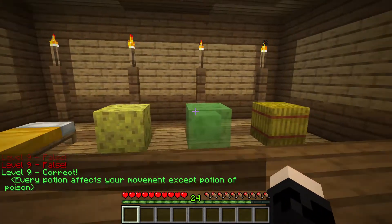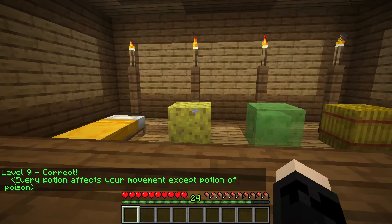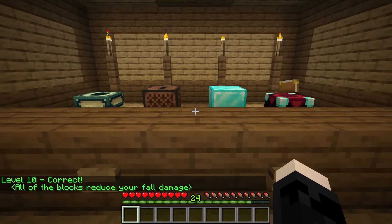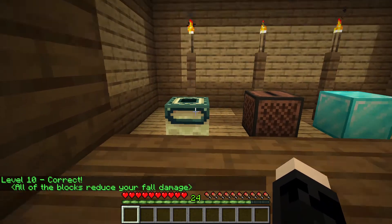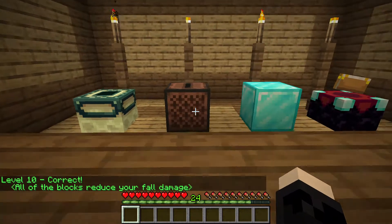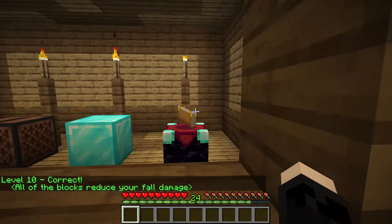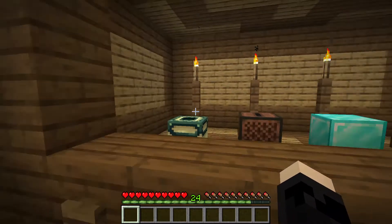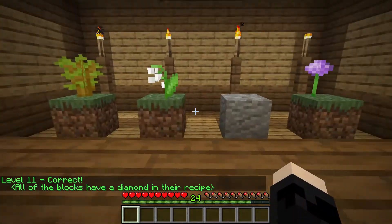Now we got a bed, sponge — this is fall damage for sure — and I believe it's the sponge because slime block and hay bale reduce fall damage. All the blocks reduce fall damage. That's an end portal, that's a jukebox, a diamond, and a crafting table — I'm guessing all these require diamonds. Yep, all the blocks have diamonds in the recipe.